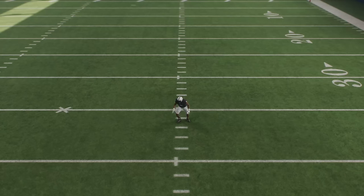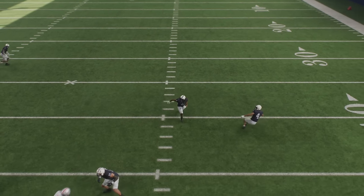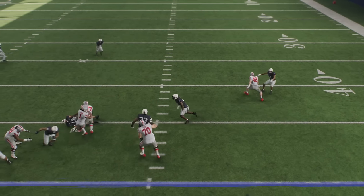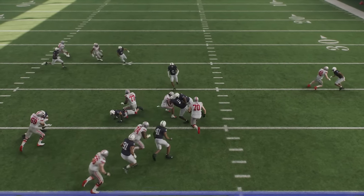If you're not very good on defense and you don't know where to move or who to cover during a play, just hold this button down throughout the entire play to activate a control called defensive assist. You can see how it did everything automatically, eventually making the tackle on the running back.